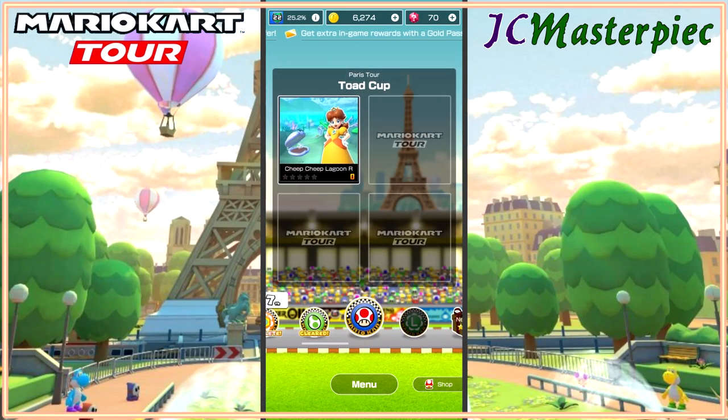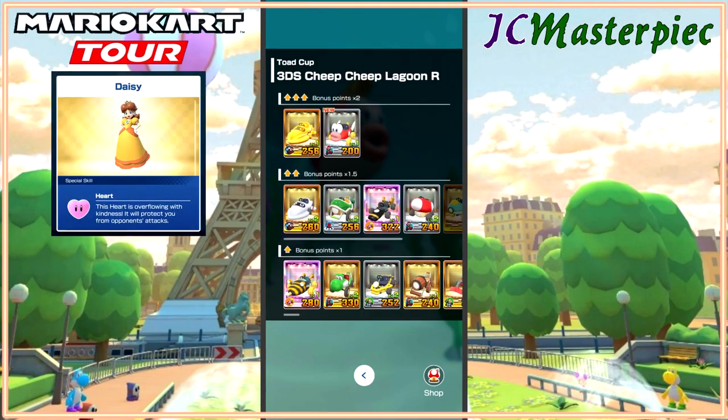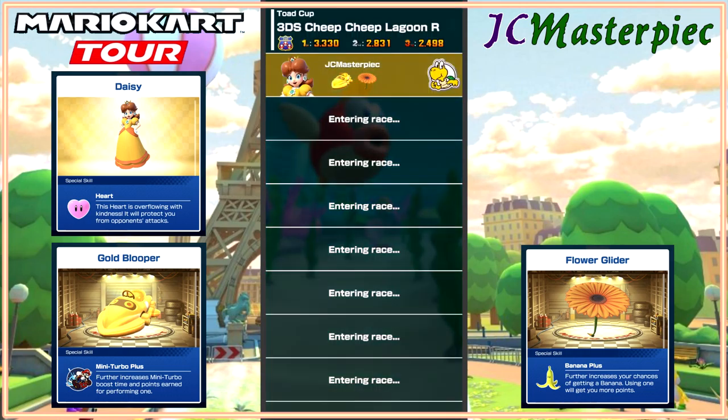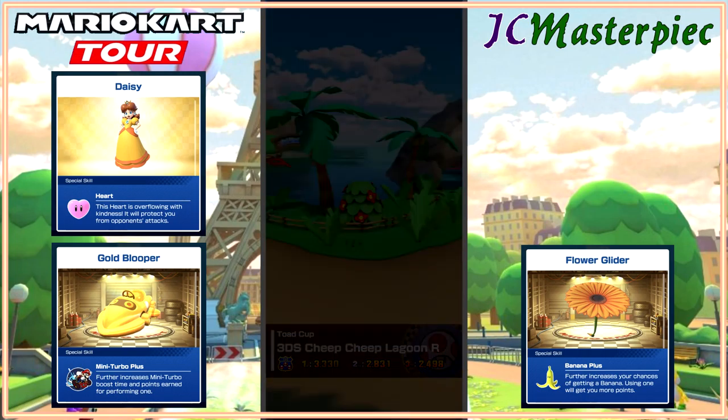With the Toad Cup, we are getting Daisy, the Gold Blooper, and the Flower Glider — excuse me. Got to find the rest of the crew: Princess 12, Droukous, or whatever, and we'll go from there.